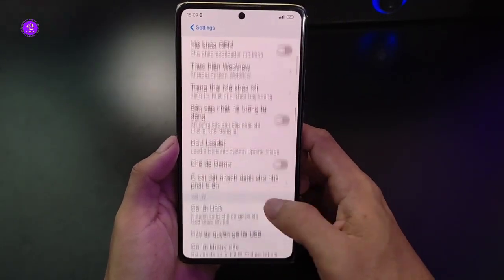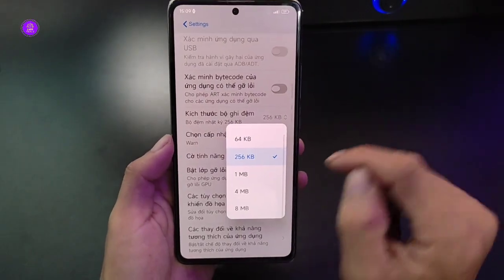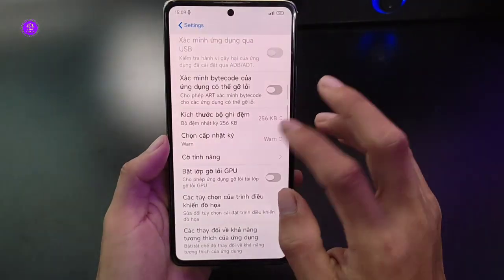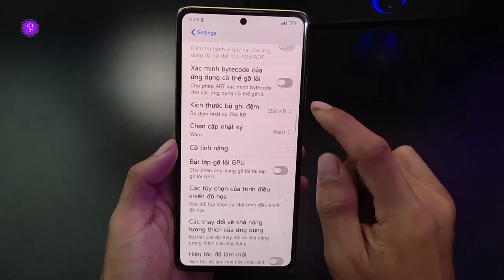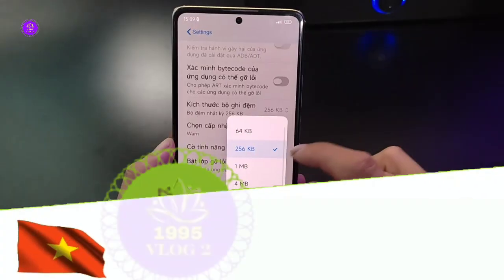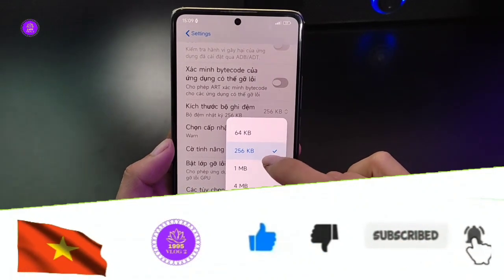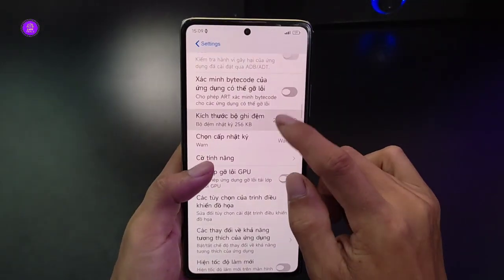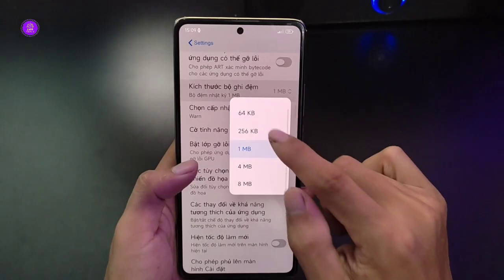Đối với những cái máy yếu, người ta tìm kích thước bộ đệm ghi nhật ký. Anh em có thể chuyển lên 1MB. Những video lần trước mình đã nói kỹ - kích thước bộ đệm ghi nhật ký sử dụng dữ liệu cho CPU nhiều nhất, cho CPU sử dụng dữ liệu để đọc ghi nhiều hơn, sẽ giúp đỡ giật lắc cho anh em chơi game. Mình để 1MB.